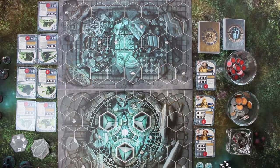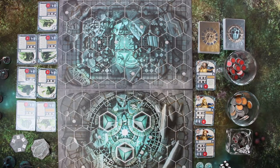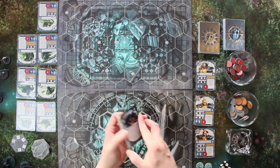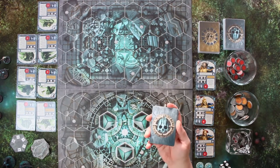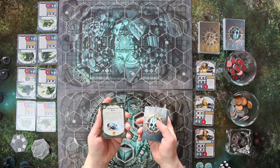Hier hat man nun ein Spielfeld, das wirklich darum geht, den anderen zu piesacken – aber nicht nur ihn auszuschalten und dadurch Siegpunkte zu generieren, wie in vielen Spielen. Nein, wir haben hier Missionsziele, die wir erfüllen müssen, und müssen wirklich ein kleines bisschen darüber nachdenken, wie unsere Karten aufgebaut sind. Man hat zwei Kartendecks: die silbernen und die goldenen Karten – das hat jeder Spieler.